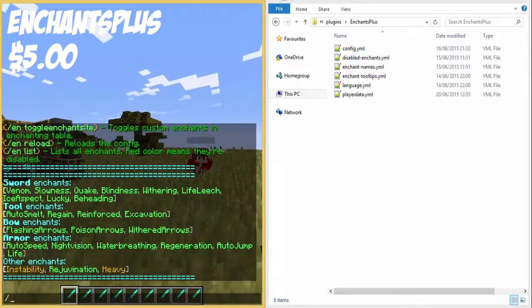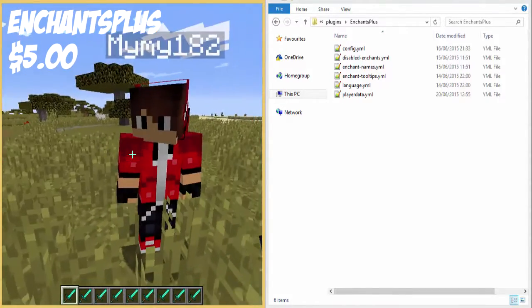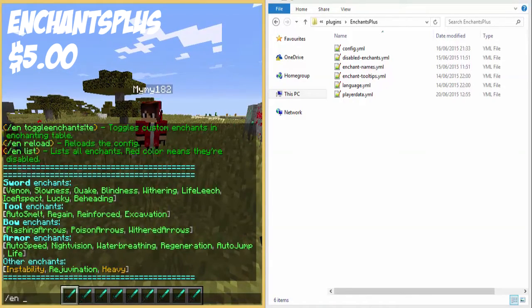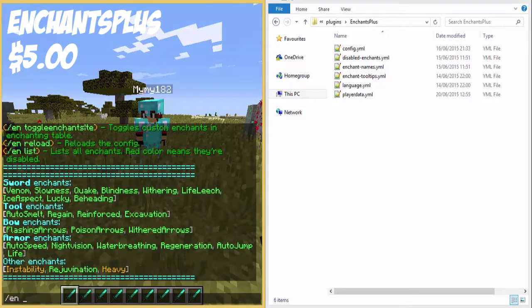In a moment I'm going to put the enchants on some items. To be able to enchant stuff, you need to have the item in your hand and you do EN enchant, your name, and then the enchant name as it says in the list. So I'm going to do Venom for swords.